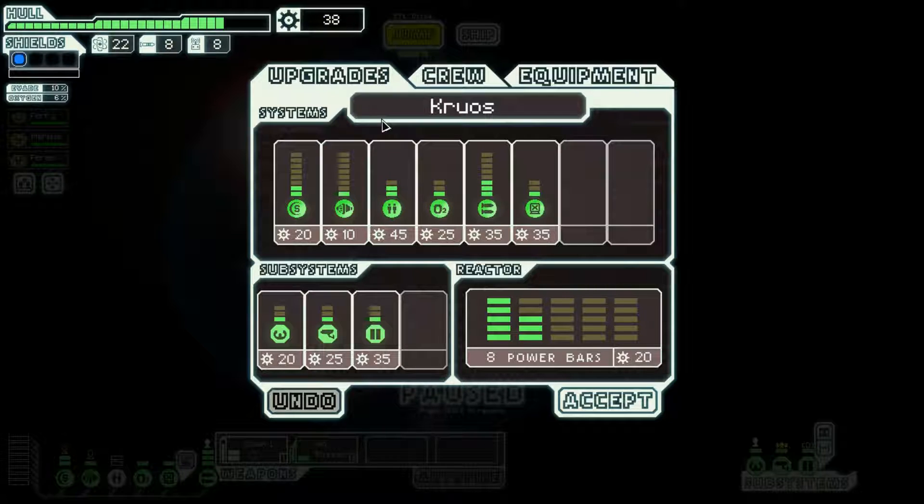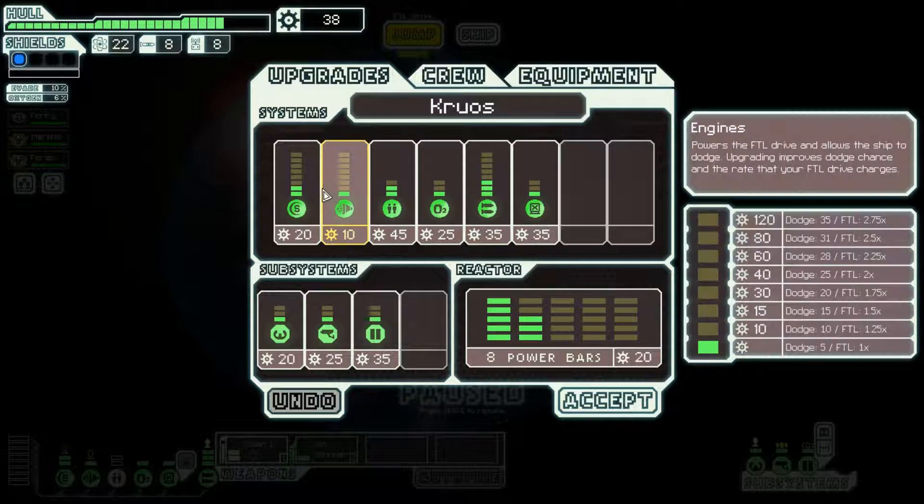We pick up a rather decent amount of scrap from that beacon. The last couple of beacons we actually got double rewards - a reward from destroying the ship and a reward from the encounter. Rescuing refugees fleeing from rebels, rescuing a space station - we're getting those double rewards, which is very, very nice.